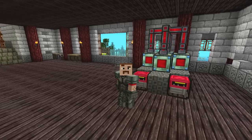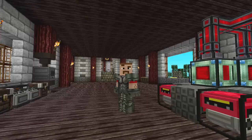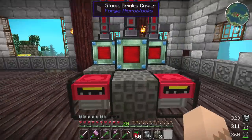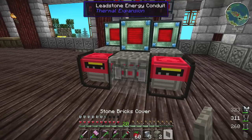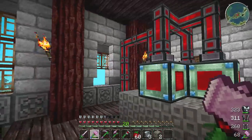Welcome back. As you can see in front of me, I've cleaned up my energy cell generator area here a little bit. I tried to make it a little nicer looking — I put some covers on here to cover up some of the wires. I think that looks really nice, and it's working out pretty good.